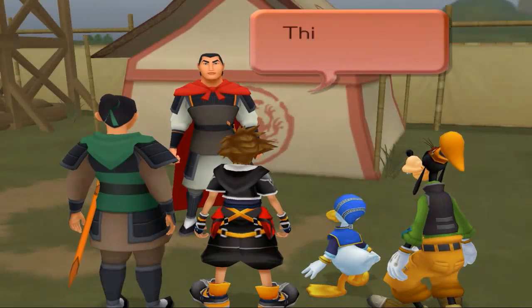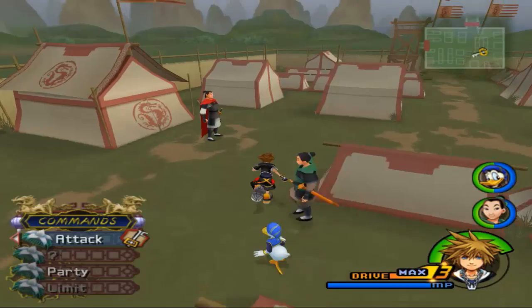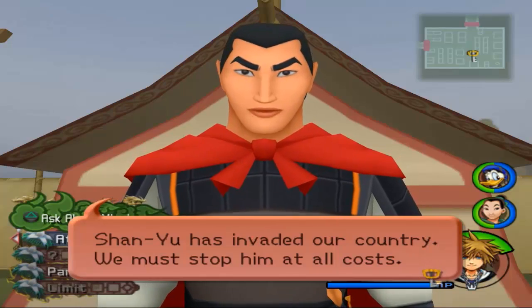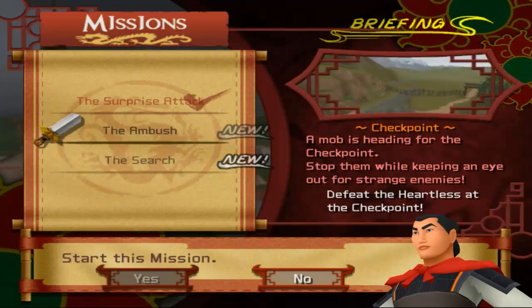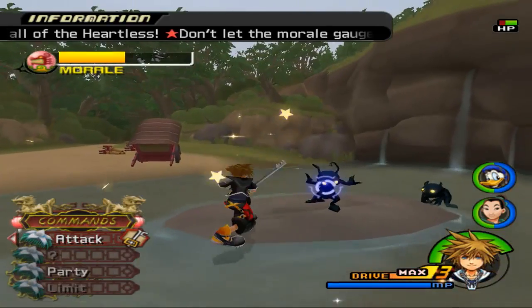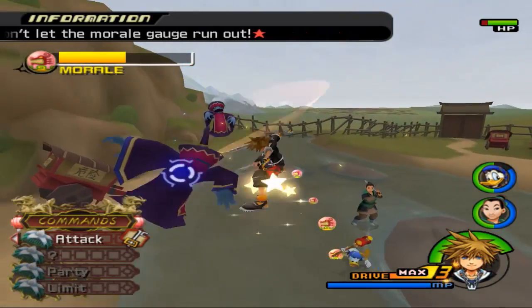You've done a passable job, but stay alert — this is just the beginning. What do you mean, a passable job, you son of a bitch? Before we carry on and take on the next mission, I just want to check quickly and make sure we're not missing any booty around the camp. Shanyu has invaded our country — we must stop him at all costs. A mob is heading for the checkpoint — stop them while keeping an eye out for strange enemies. So maybe we're going to see the ones I remember from when I was a kid that kicked the crap out of me. Why do we start with half a morale bar? That's some bullshit.